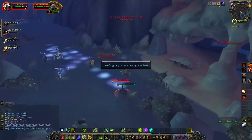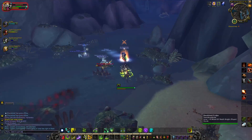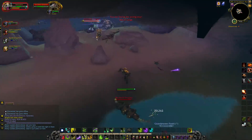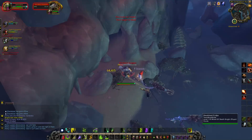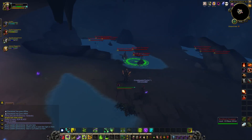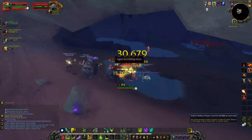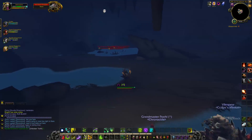Then you're going to run into this den filled with basilisks — nothing special, they have about 1.7k hit points. We cleared out the cave, and what you'll see is the snail is up on the ceiling in the top right — we'll mark it here so you can see. We cleared just in case, because we weren't sure if getting too close would make him drop down. He's marked with a skull, just sitting up there. Play it safe — you don't want an AOE accidentally killing him.